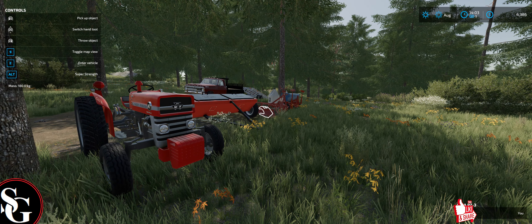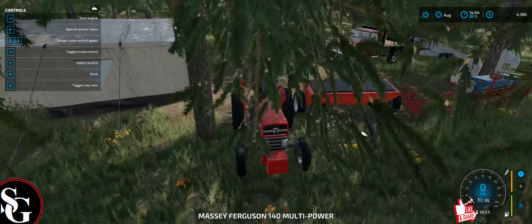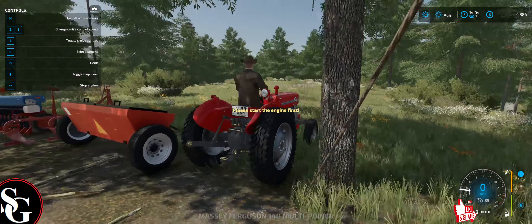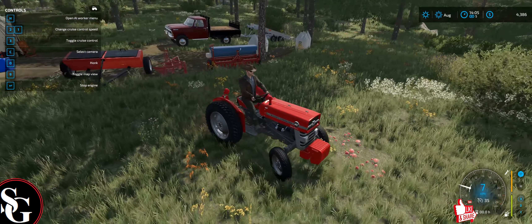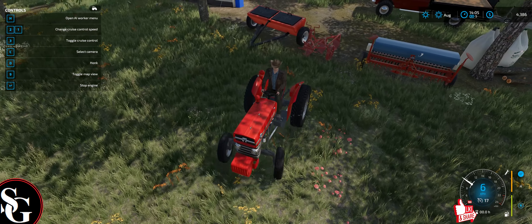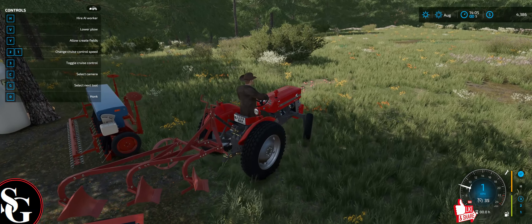Hello and welcome back to another episode of Farming Sim, where a noob tries to start a farm. So last episode we cleared out all of these trees in this area here, and we went and bought all of this new farm equipment with the money we earned from clearing said trees, and now our goal is to establish the farm.